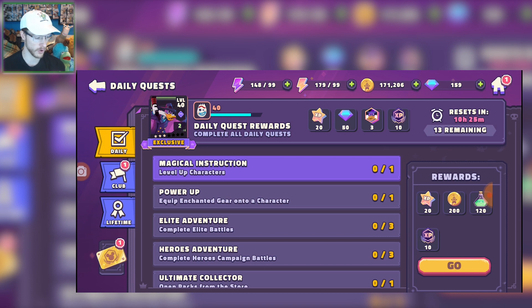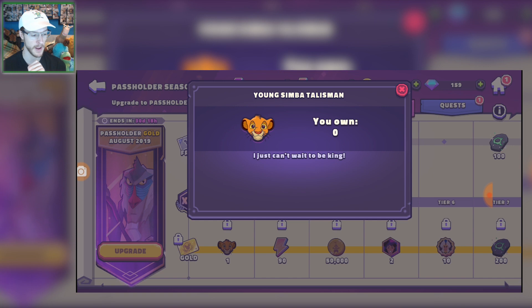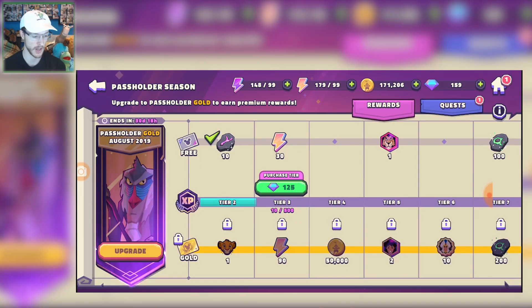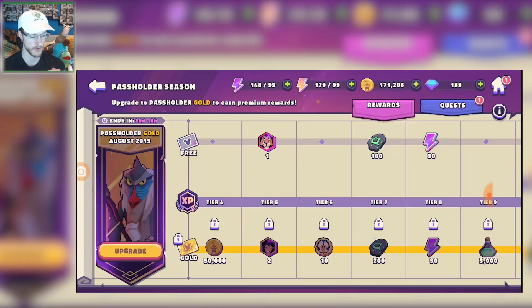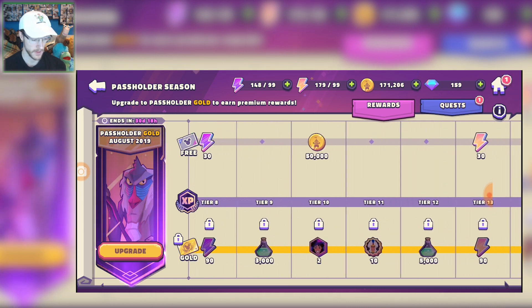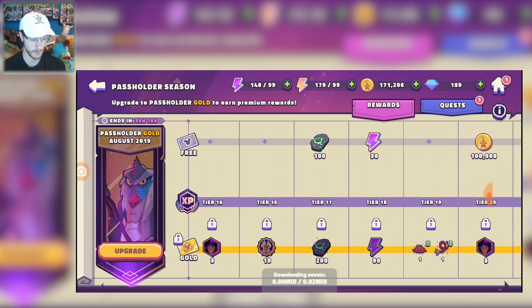I want to talk about the rewards in this battle pass and see how they compare to last month's one. The first gold thing is we get a Simba talisman, and that actually looks cute. Going through, we're getting some scar shards for free, 50,000 coins, some Aladdin — they've got Aladdin's costume from Disney Heroes. We've got a costume, more stamina.